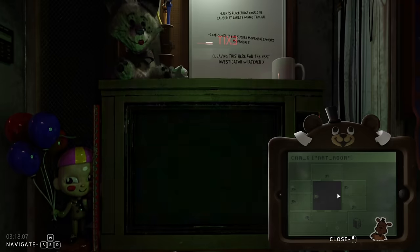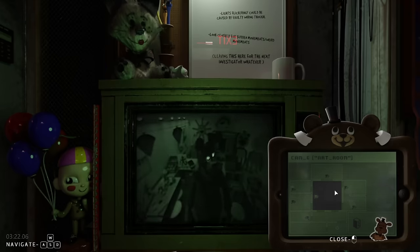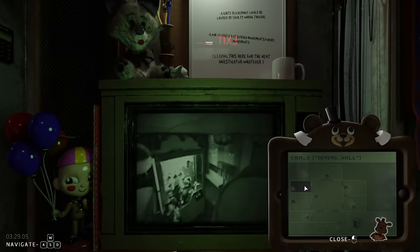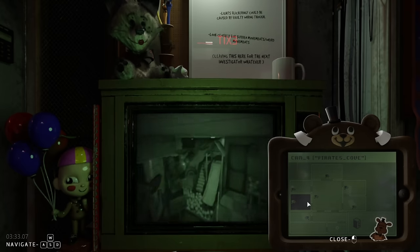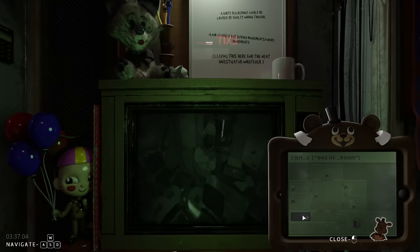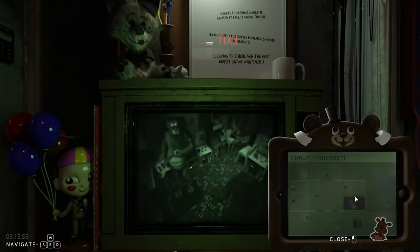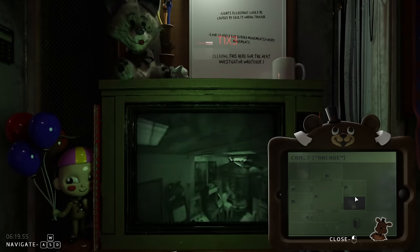Night 3 was honestly way easier than Night 2 for one main reason: the new tell. The tell introduced on this night is camera manipulation. When active, the haunted animatronic will cause your camera to move by itself when you're on the camera they occupy. This made it quite easy to tell who was haunted and is the easiest tell so far. I still died a bit from mistakes, but this night was definitely easier — although I did have the most insane clutch beating it, just watch.